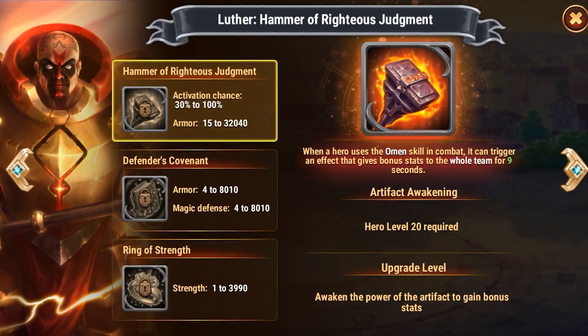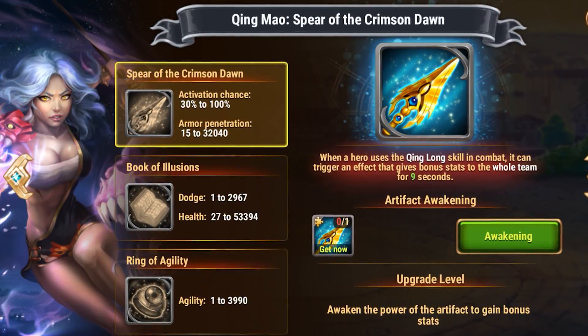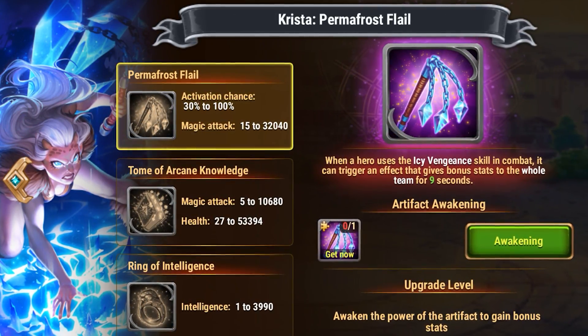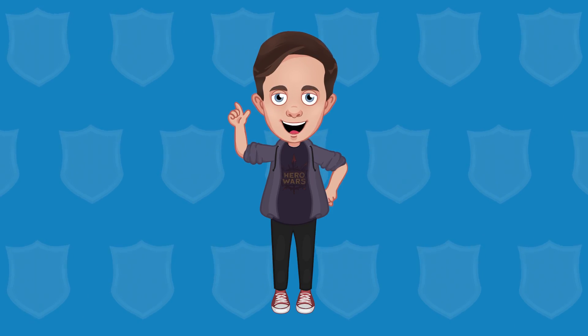For example, tanks usually give their team bonus armor, warriors give physical attack and armor penetration, and mages give magic attack, and so on. Make sure to remember that, and you'll see the results rather soon!